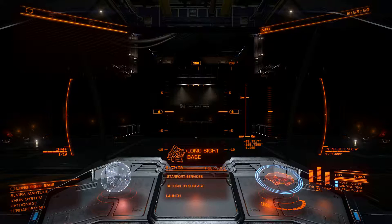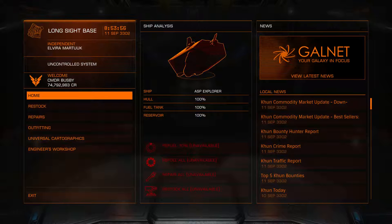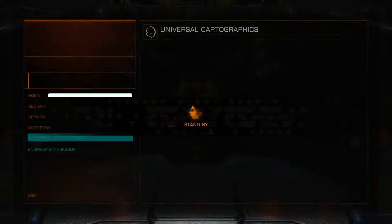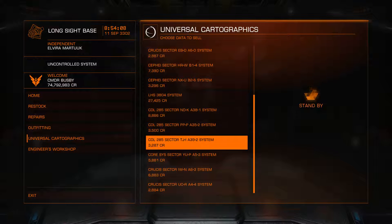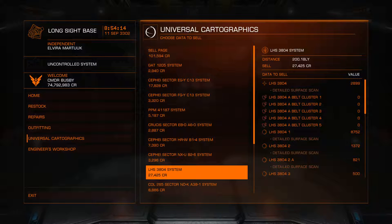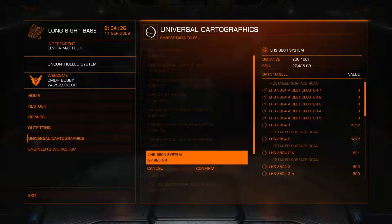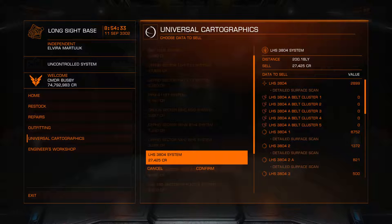Welcome back to Long Sight Base. I've made the journey — I have the Soon-Till relics in my hold. I've given them... oh, that wasn't there yesterday when I got here. Look at that — 101,000 credits! How is it that much? There was 27,000 there too, that's quite a lot. I see — you get them automatically when you fire the scanner out. A very interesting thing to note. It was just because of all those planets. And that was the detailed surface scan.